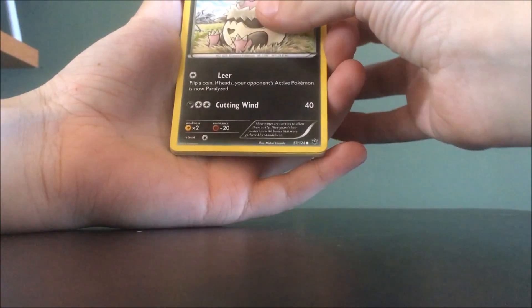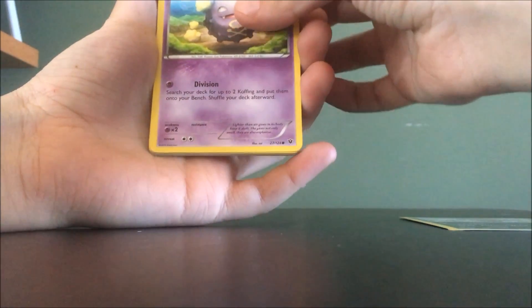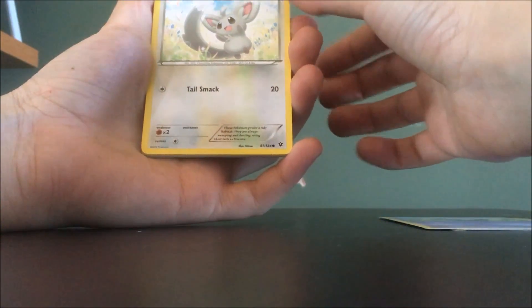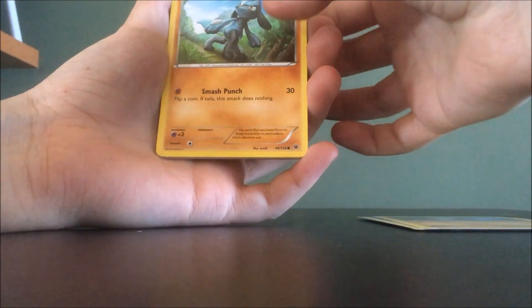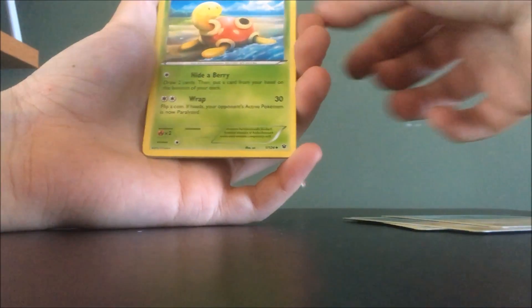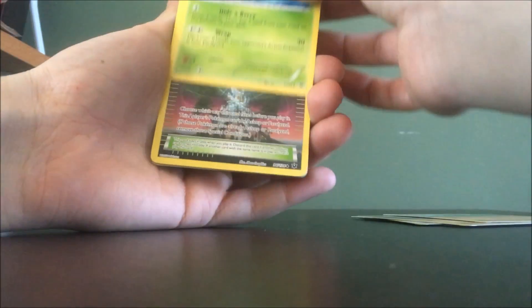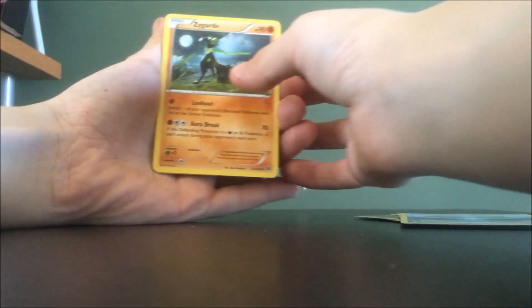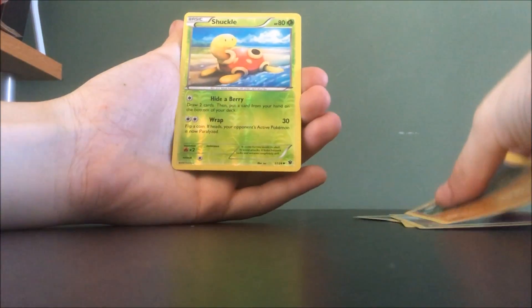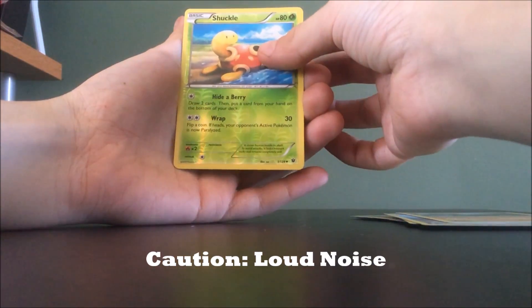Okay, so we have a Voltorb, Coughing, Mincino, Diglett, Riolu, Shuckle. So we have a Shuckle. Chaos Tower. Zygarde. The reverse is a Shuckle, so two Shuckle, one pack.